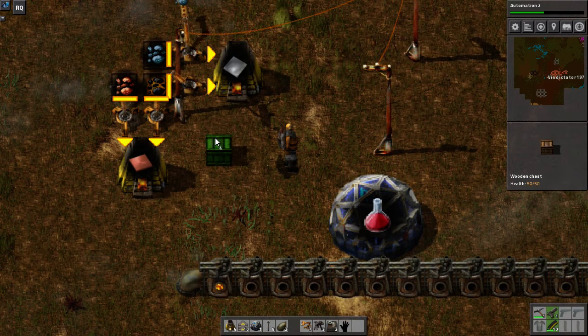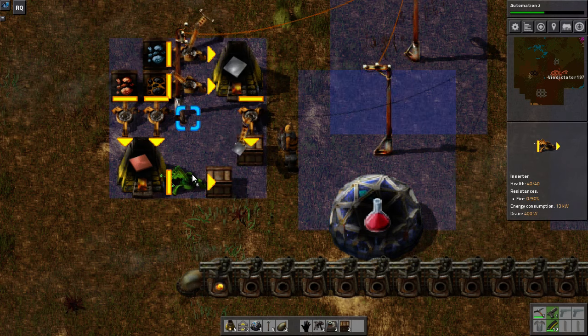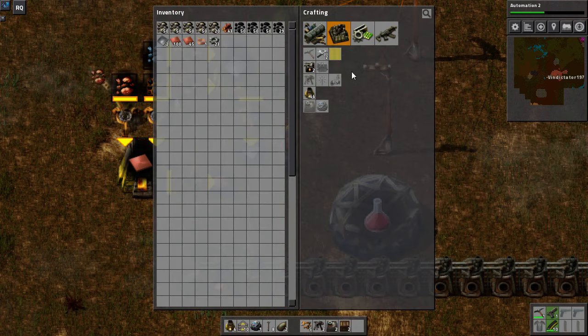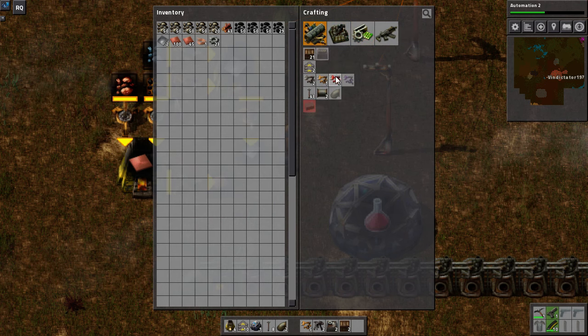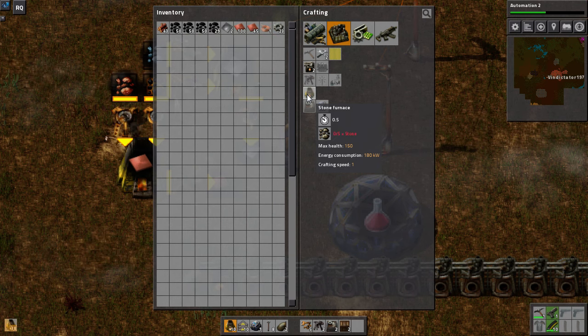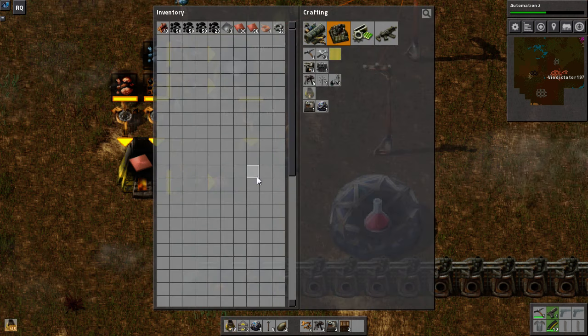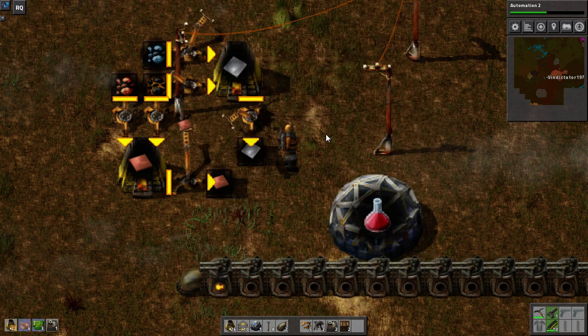We need... close to that. Because I want to make my super sight array. I'll make more - it's only using stone. That's what I need - four greys.